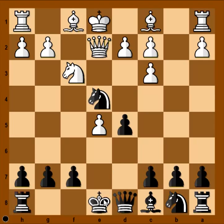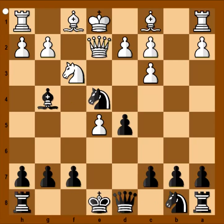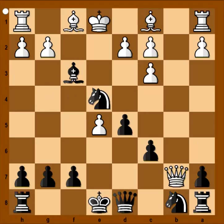Black had a choice — he could have played a quiet move like castling, but he played a sharp continuation, pinning the knight and allowing white to win the pawn on b7. Queen to b5 check. c6. Queen takes pawn on b7, attacking the rook. And now bishop takes knight on f3.